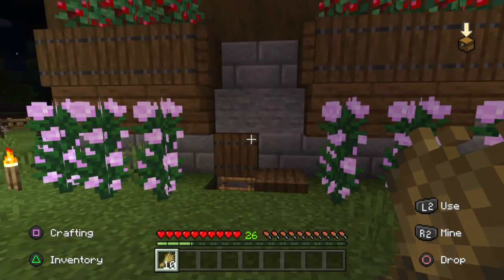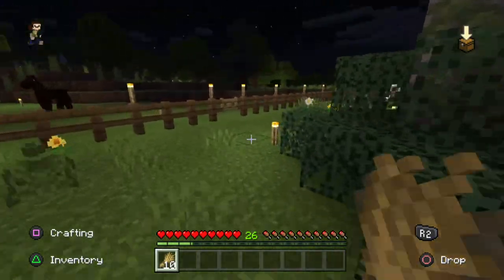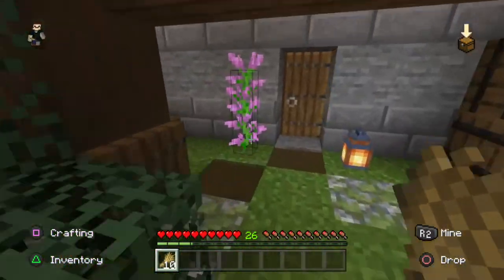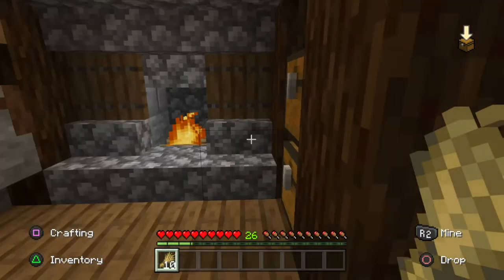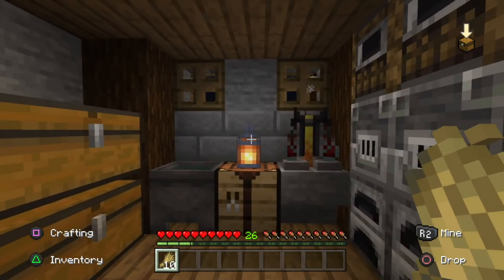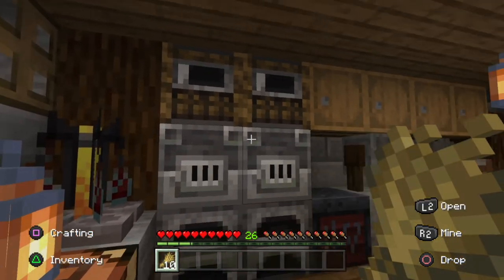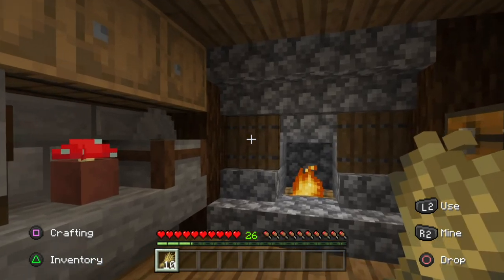Down there is the storage area — I'll show you that in a minute. We're pressed for time, gotta get this tour going. Here we have the basement interior. It's a nice, cozy design. I really liked doing this build in survival mode. It wasn't easy — I'd give it about a medium... actually, easy.